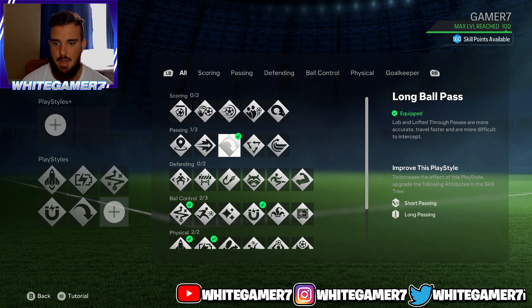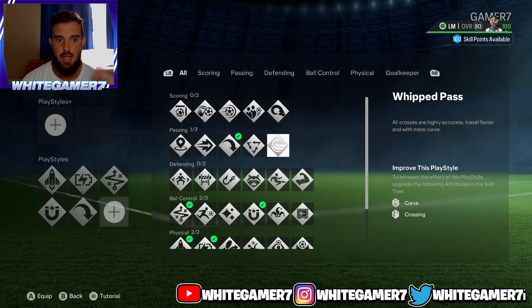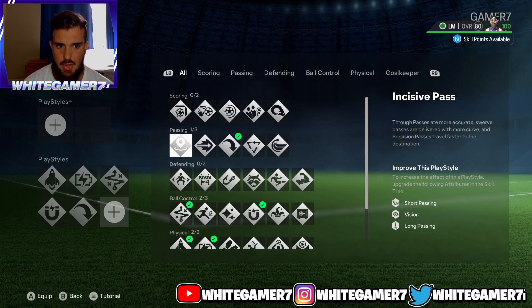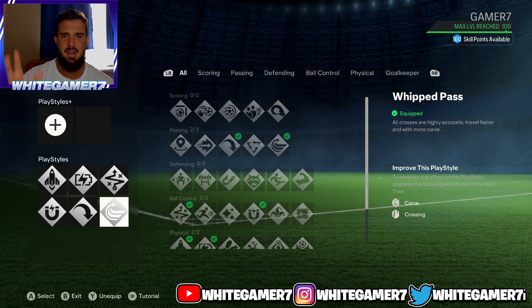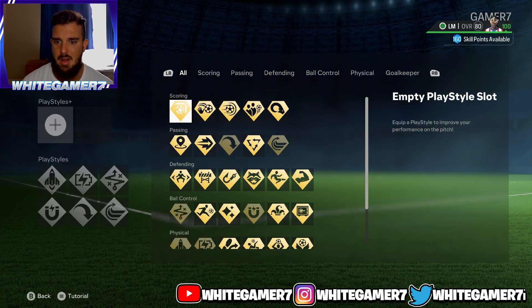For your last play style, it all depends how you play left mid slash right mid. You can go with the whip pass — this one's really good for crossing it into your strikers or teammates inside the box, giving it a lot of accuracy and curve. You can also use the incisive pass, which is really good for through balls. We're going to go with the whip pass because crossing is very meta right now.